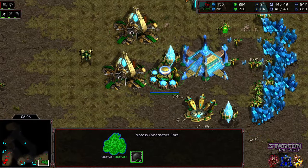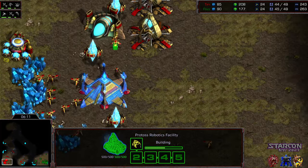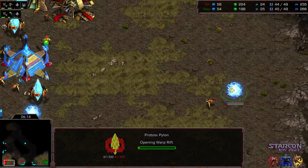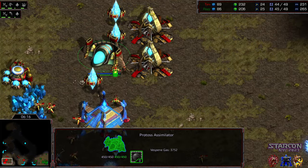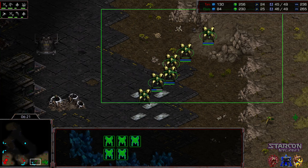Looks like Raz actually opting to go robotics facility and get that re-route, where we have a shuttle start and a later robotic support bay from Tim. Neither player opting for observer, with some nice defensive dragoon placement.